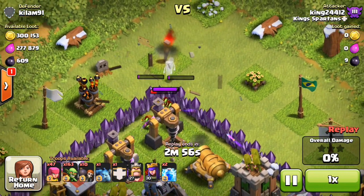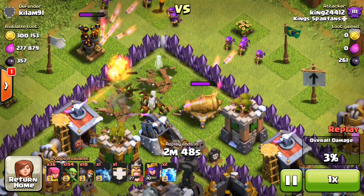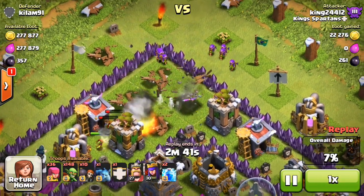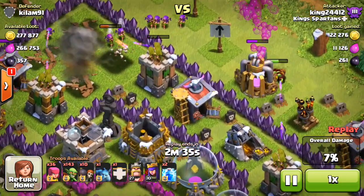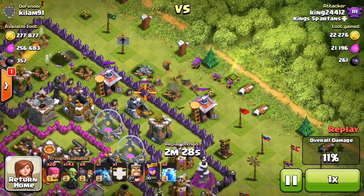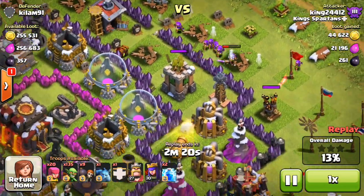You only need one wall breaker when you're using goblins on purple walls because they almost destroy the wall themselves. Slowly putting troops in, making sure there's no bombs, and just using enough troops to get those mines. We're going to get all that gold and then start working on the elixir pumps. Our archers are working their way in without getting hit by much because the goblins are taking all the hits, and the goblins are so fast they can actually get the mines without much of a struggle.